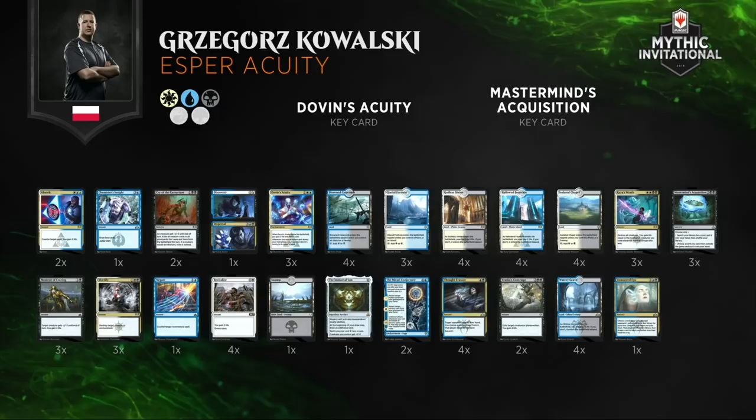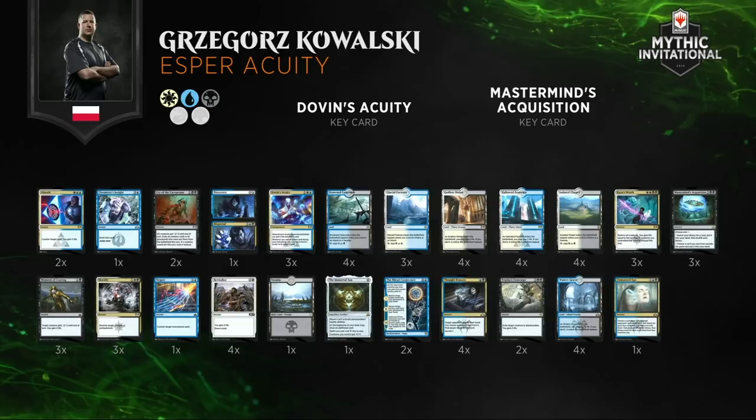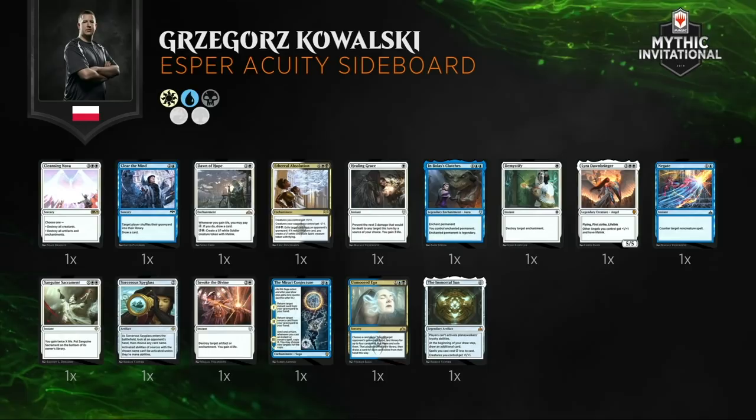That's why you see cards like Unmoored Ego in the main deck — a card you never want to draw against aggressive decks. And a card like the Immortal Sun, if you draw that against the Esper decks, they have very few answers for it. Taking a look at the sideboard — much of the same, but Bolas's Clutches making an appearance here. Kowalski has opted for Bolas's Clutches over the more typical Mass Manipulation.